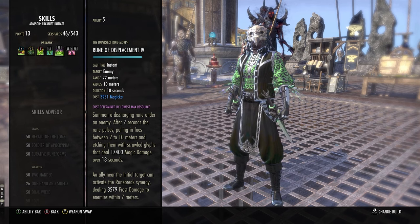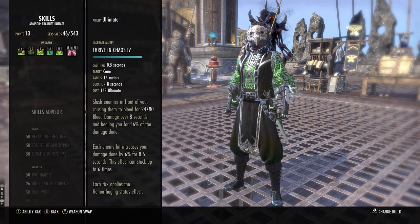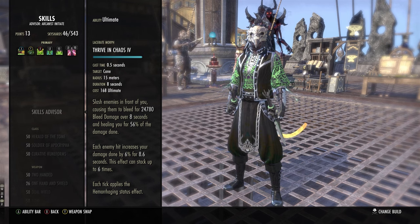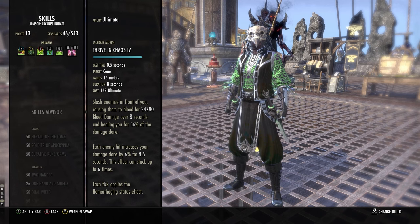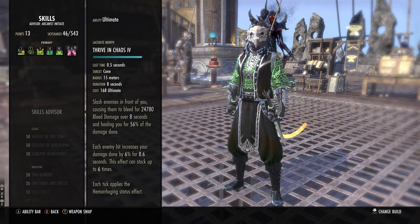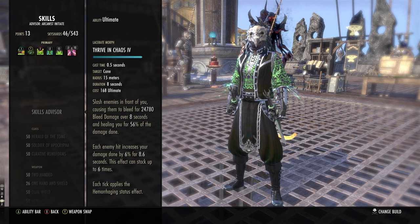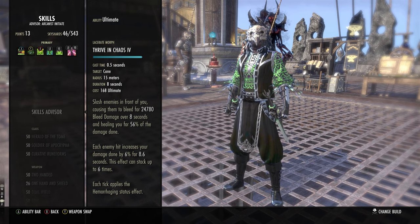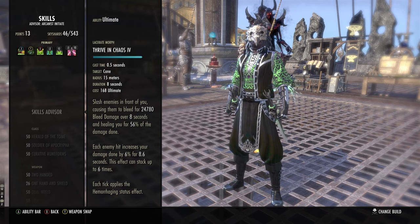We're running Thrives in Chaos. Dawnbreaker is also good, Tide King's Gaze is good — honestly it's all preference, the ultimates are all pretty good and each have their own niche. I like Thrives in Chaos a lot because it increases our Beam damage by 6% per person hit, and coupled with Balorgs we get penetration and weapon damage. You can see some pretty decent numbers after hitting multiple people and beaming.